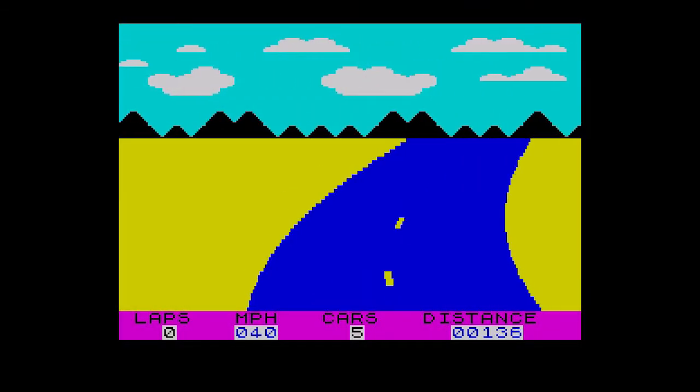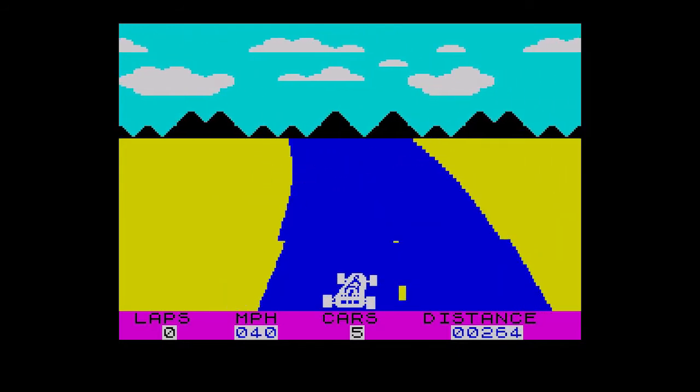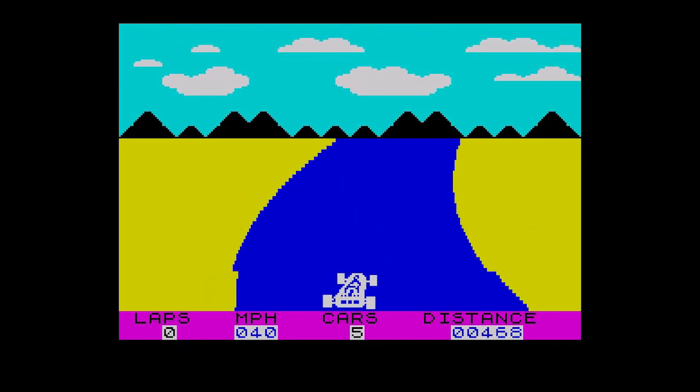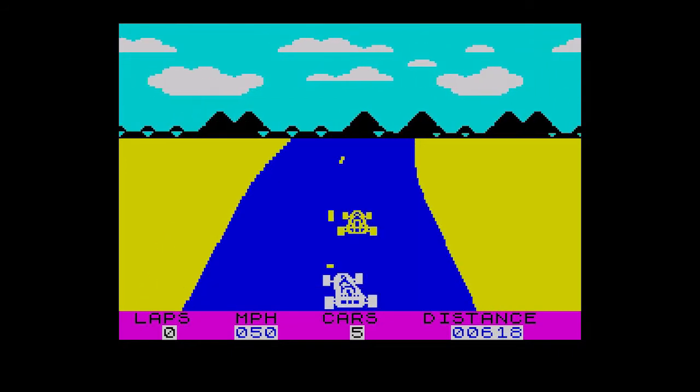The first track, track A, consists of just left-hand bends, but all the others offer a variety of bends in both directions — some long, some short. The more difficult tracks have slight direction variations, meaning you are always correcting your position.